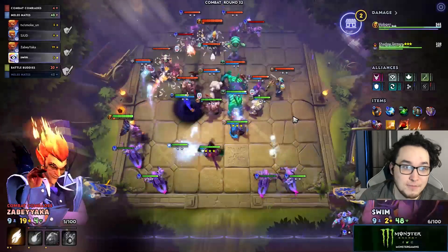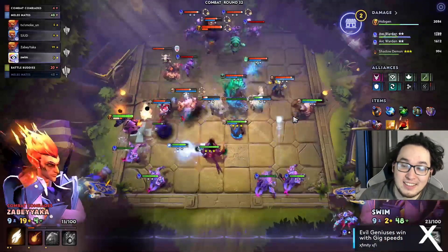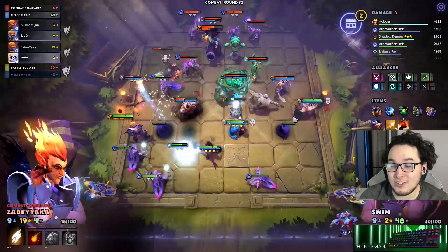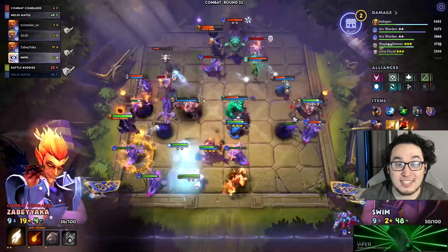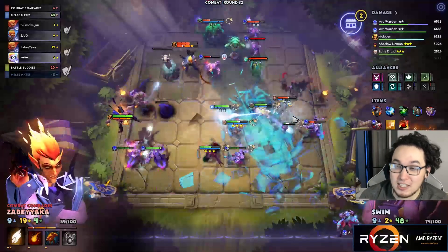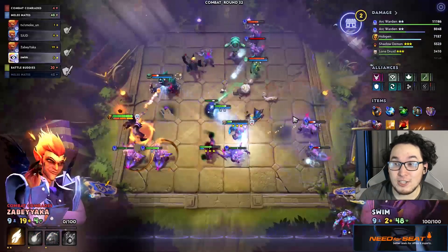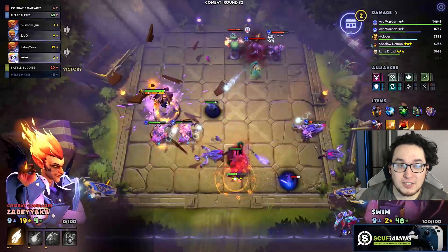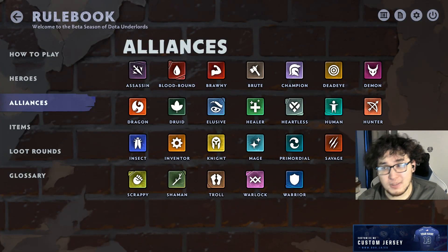Bonus tip: Friends and Family Discount. One player gets cheaper units in the shop and the other doesn't. The player with Friends and Family Discount should be the one pressing roll for the rest of the game. After one player gets it, ideally consolidate all remaining gold on that player — they spend it all rolling instead of both players rolling separately. It ends up being much more efficient, and every little bit of gold you squeeze out in Underlords goes a long way.